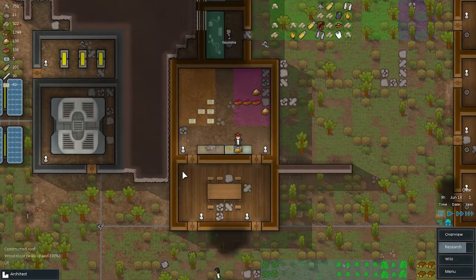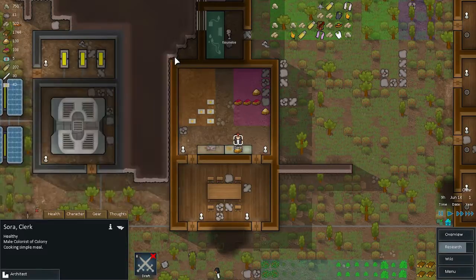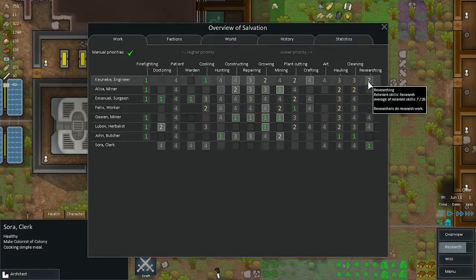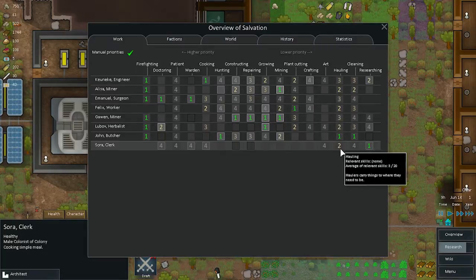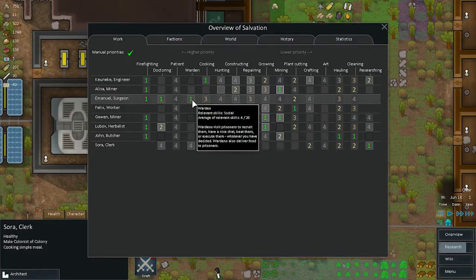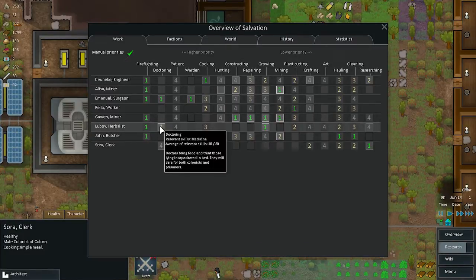Sora is kind of a jack of all trades — she enjoys growing but isn't great at it, plus social, cooking, medicine, and research. Maybe Sora will be our main researcher. We'll put Sora on researching at priority two. She can also help with hauling and cleaning but cannot do firefighting. She can craft and enjoys it. She's social with six out of twenty — we'll have her be a warden too, so we have two wardens.